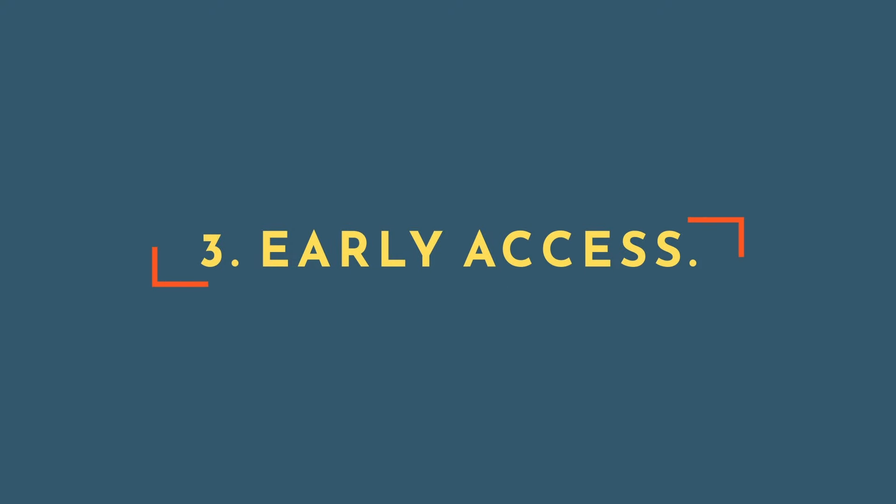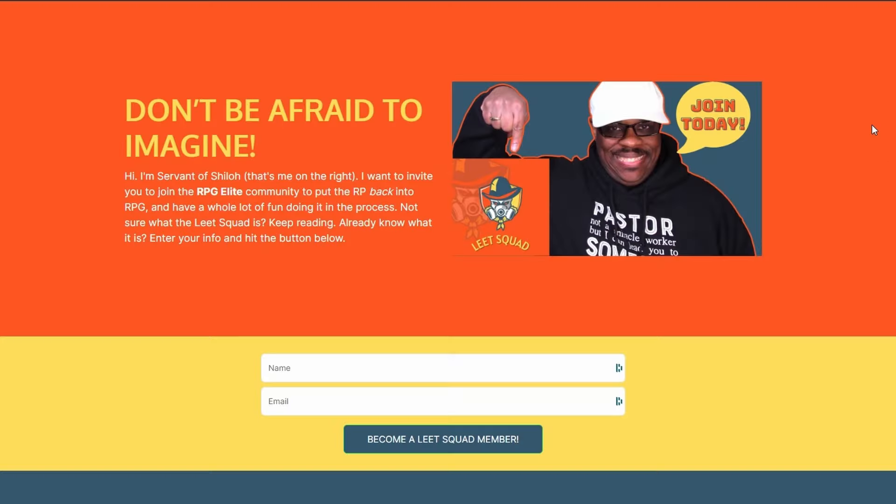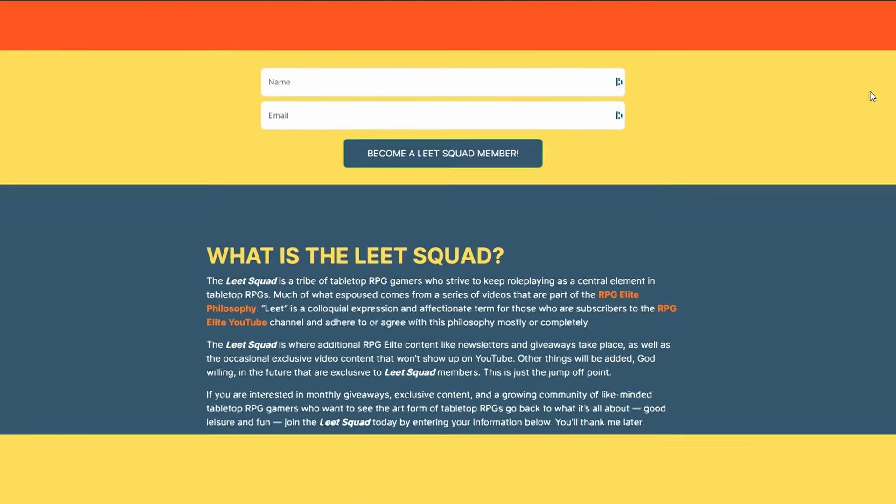Then there's the third benefit, which is getting early access to things we have going on in the RPG League network. There is something right now that's been going on for a couple of months that you guys don't know anything about. If you want to get in on these things early — because we've got more than a little bit planned — you can, if you're part of Lead Squad. So since I laid out the three benefits, maybe if you like what you hear, you might want to join. How do you do that? Simple — down in the description there is a link. Click that link, it'll take you to a landing page where you fill in your name, put your email address in, cross the blue bar, and that'll be it. You will be part of the Lead Squad.